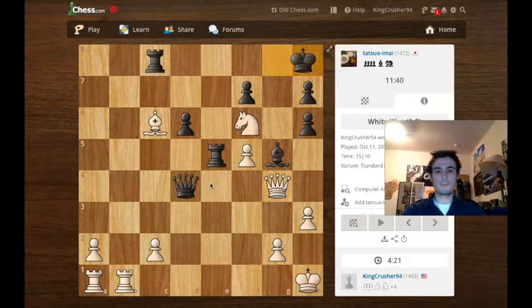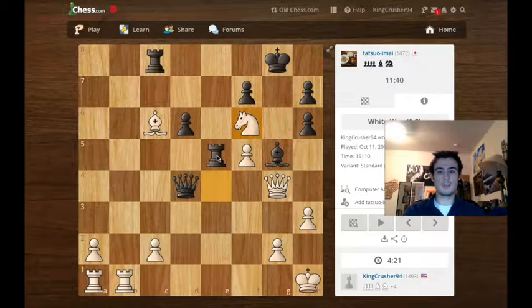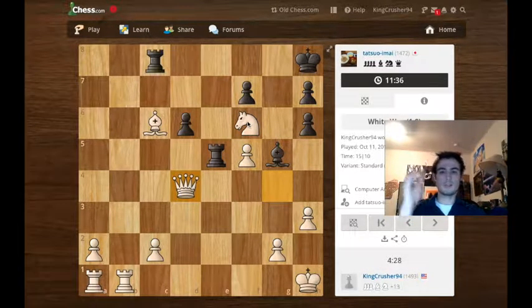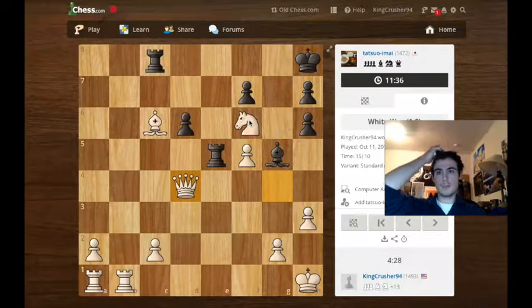This bishop was pinned to the king and could not recapture here. This rook being here — which I said I thought was a blunder — prevents his queen from recapturing. And yeah, that's just about as pretty as discovered checks go. Anyway, thanks for watching, guys, and best of luck in your chess.